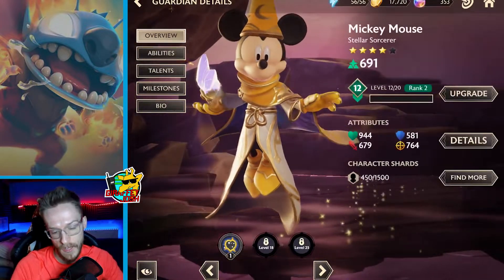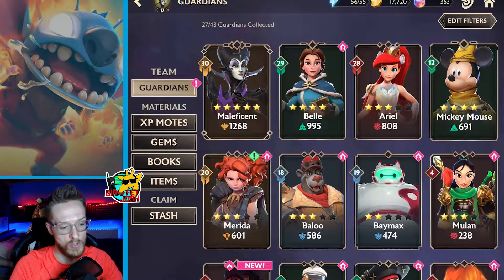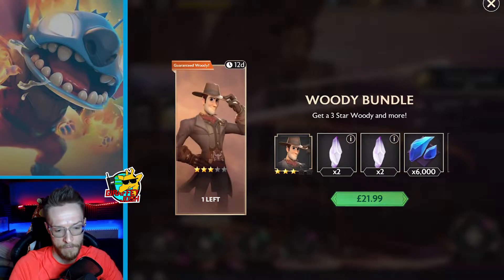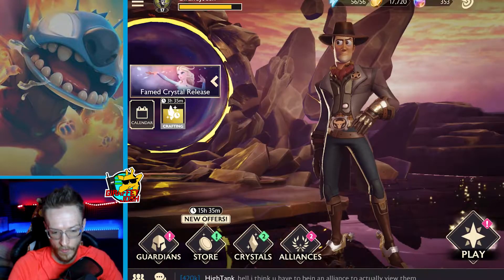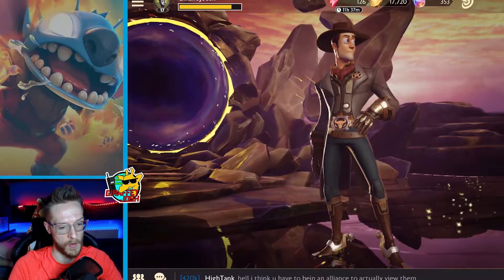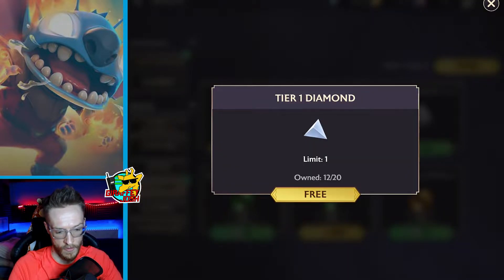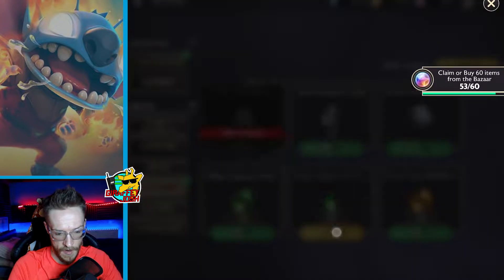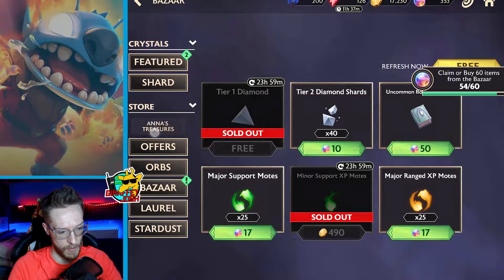I haven't actually used Mickey Mouse yet. I've only got him to level 12, which probably isn't going to be hugely useful. But what I will do is open up a couple of crystals and then give Mickey Mouse a go. Sometimes you can buy some really good stuff in the bazaar — yes, I needed that. So that was actually quite helpful.